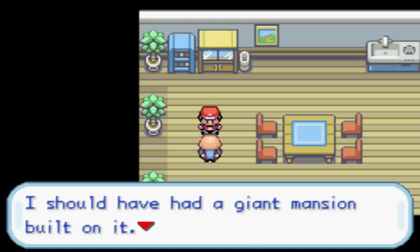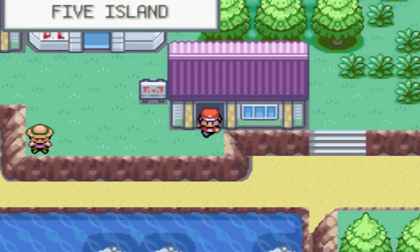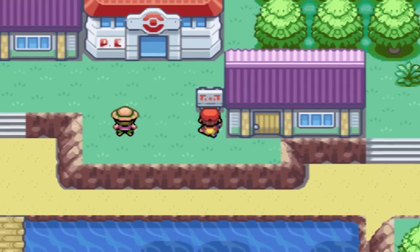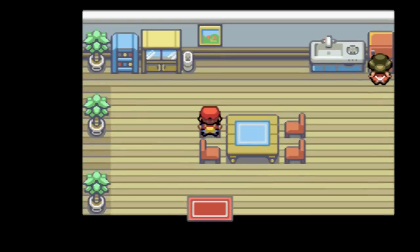That meadow has belonged to our family for generations. I should have had a giant mansion built on it. It would have been preferable to having the thugs run wild on it. Does that mean he can't get to Five Meadow Island because this building's in the way? Does he not know that you can go around on the sand down there?